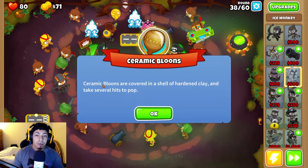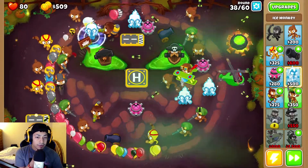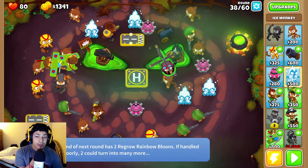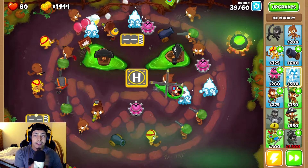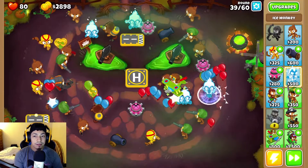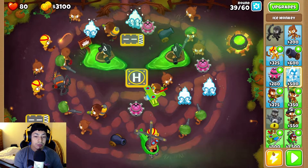Ceramic balloons - even more balloons, this is a lot to handle. They're covered in a shell of hardened clay and take several hits to pop. My monkey's got it covered. End of the next round has two regrow rainbow balloons - I remember these. You gotta pop them really fast or else they'll regenerate the shell basically. First MOAB-class balloon next round - bro, like Call of Duty! Call of the Monkeys, fear the MOAB balloons.